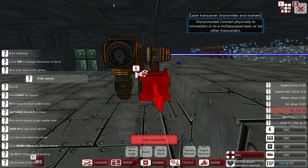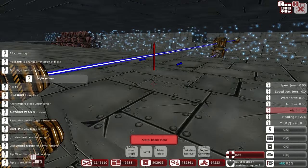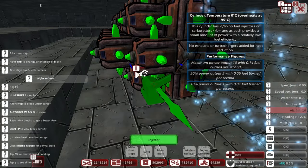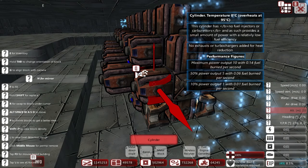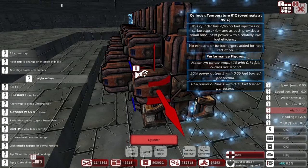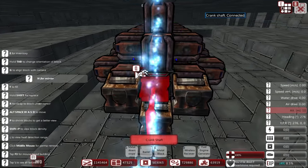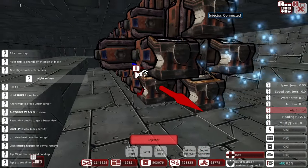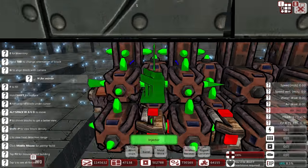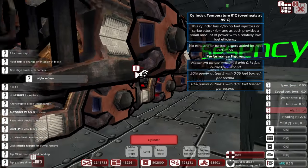"Disconnected — connect physical to connector to multi-purpose laser via other transceivers." Just trust me, I know what I'm doing. This isn't working — I don't know why it isn't. It needs to work. Okay, there we go, my dumb brain finally figured out a way. Perfect, like so.